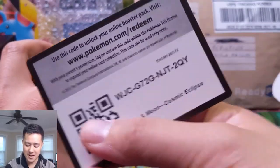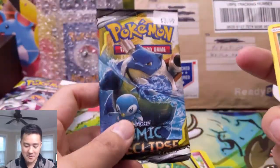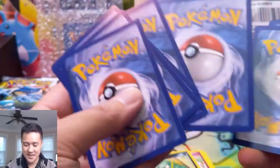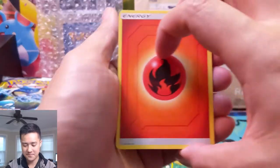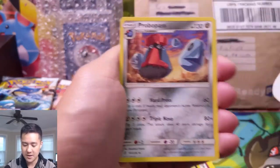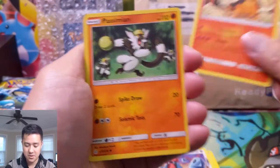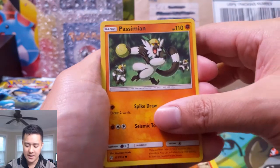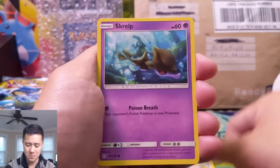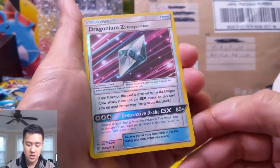Let's talk about stuff we want. In the Japanese set we managed to pull the alternate art of that card and it looks so good, so that's definitely at the top of the list. And obviously Great Catcher — very good card, we do have the secret version already. Oh, there's a character rare of Torkoal — not the best turtle but it is a turtle, so we definitely want him.